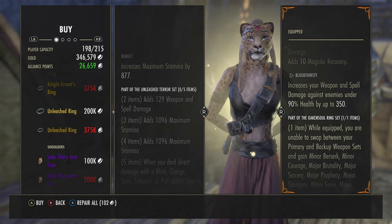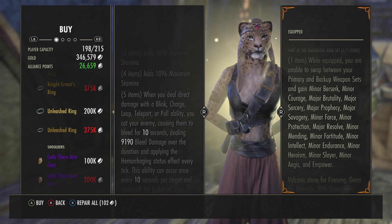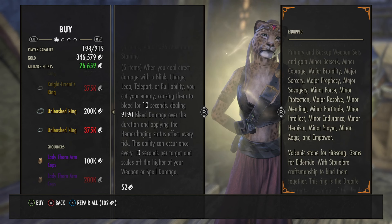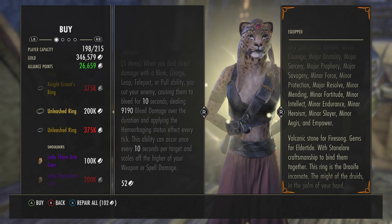Unleashed Ring — 200,000 gold or 375,000 alliance points. When you deal direct damage with a blink, charge, leap, teleport, or pull ability, you cut your enemy causing them to bleed for 10 seconds, dealing 9,190 bleed damage over the duration and applying the Hemorrhaging status effect every tick. This effect can occur once every 10 seconds per target and scales off the higher of your weapon or spell damage.